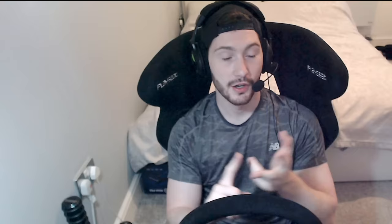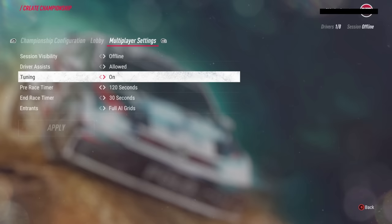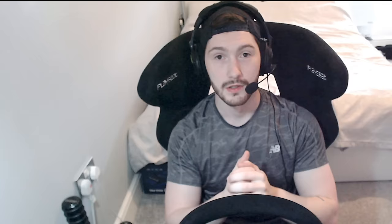So guys, that's how you have a real co-driver in Dirt Rally 2.0. If you want to do this yourself it's very easy — all you have to do is have your own gaming PC and then a co-driver or a friend on another gaming PC. You join a custom session, the co-driver spectates you as a driver, make sure you've got AI grids on so you can go into the race, and just take it from there. It works like a charm. If you enjoyed the video, make sure to hit that like button and subscribe for more videos. Until next time, thanks for watching!